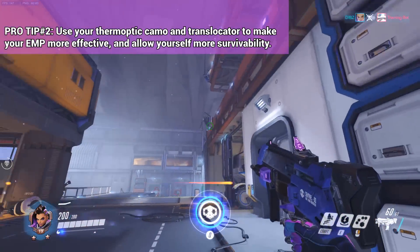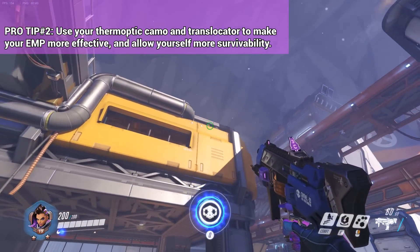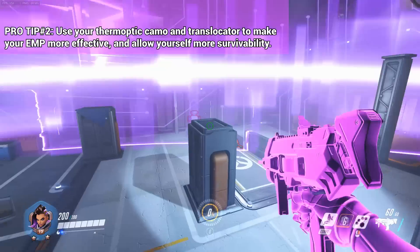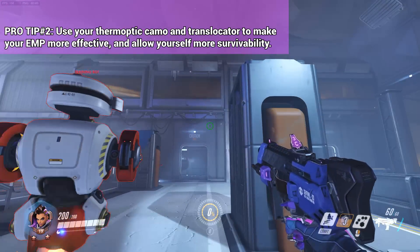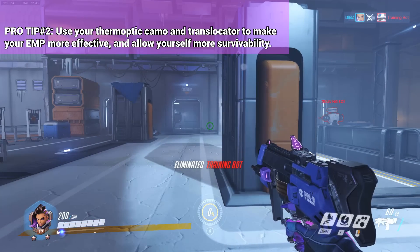Another strategy is to use your translocator above the enemy and then drop down to use the EMP. This is useful because when you try to use your EMP while coming out of thermoptic camo, you have to wait about half a second before you can actually initiate the ultimate to make yourself invisible to the enemy.